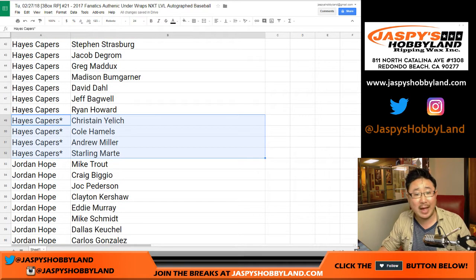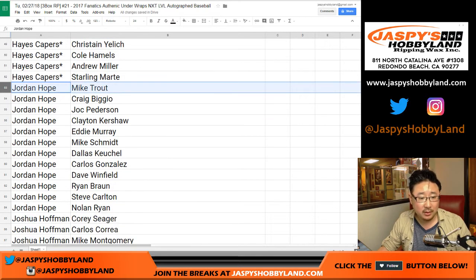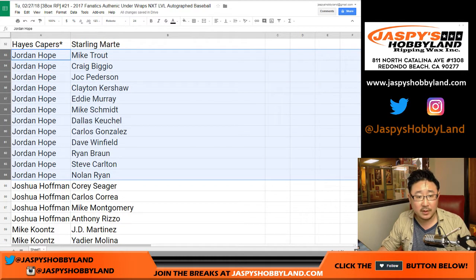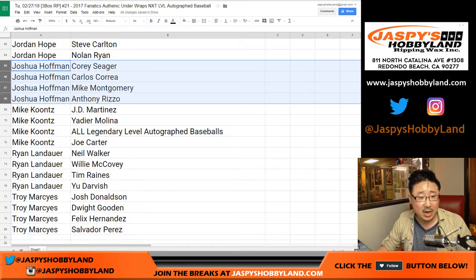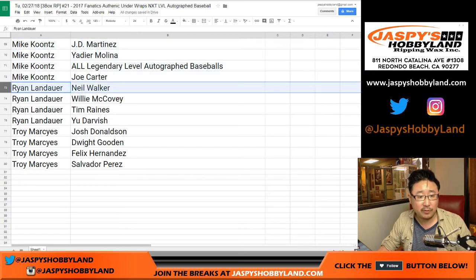Christian Yelich, Cole Hamels, Andrew Miller, Starling Marte. Jordan, this group of players here — that's a nice group. Josh — all of these players are nice. Josh, Mike Kuntz, Royal for Speed, Ryan, and Troy.